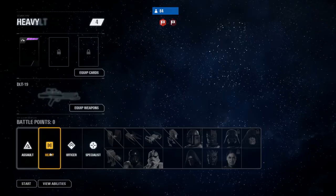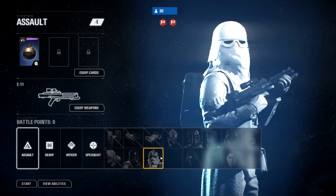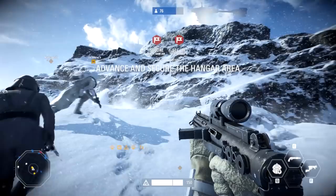We're on. One of the cards is the thermal detonator boost - it has the most but it's the lowest level. The specialist has the least so I'm going to start with assault, but I might use a specialist down the road.